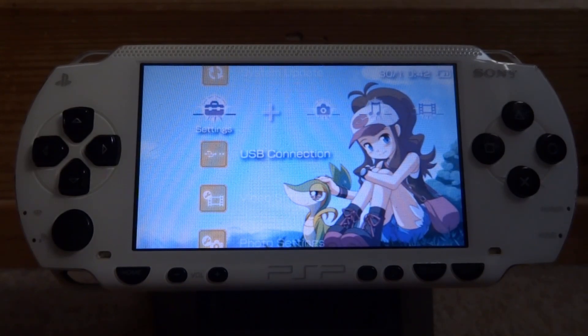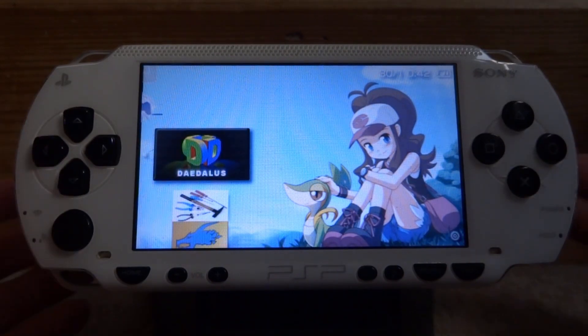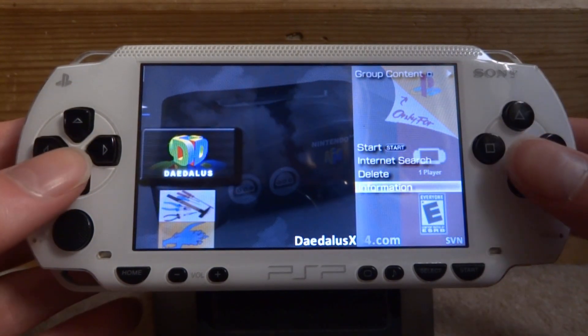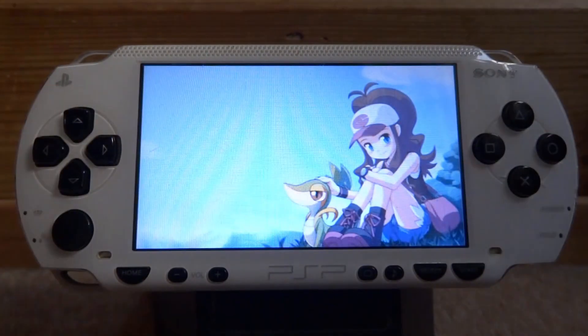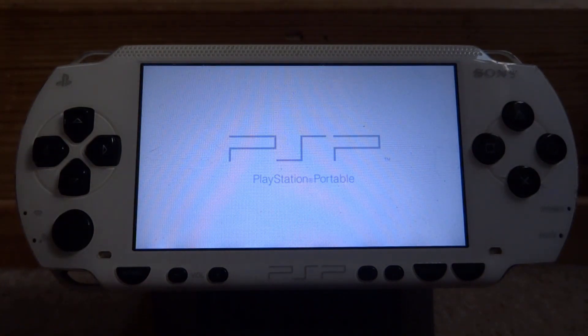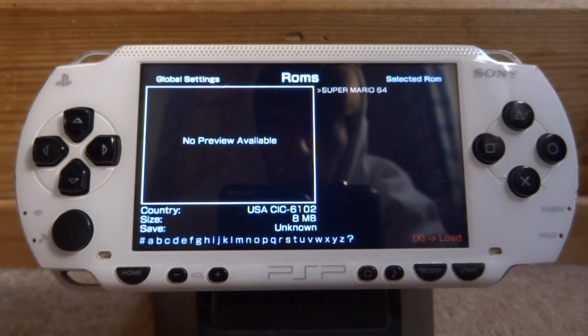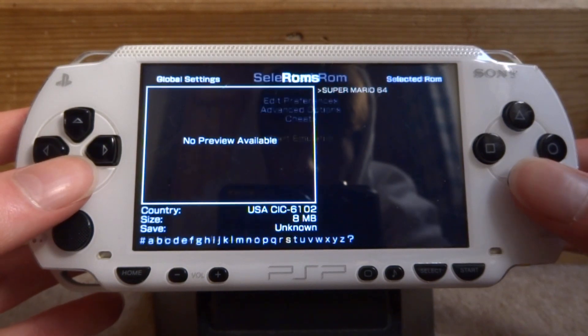Alright guys, so once you're back on your PSP, scroll over to the game section. From here you can find the Nintendo 64 emulator. Keep in mind you will need custom firmware to run this. If you press triangle on it and go to the information, you can see the name, and there it is — Z2442 update. Press X to launch into the emulator. It says no preview available, but your ROMs will display at the side. To launch them, simply press X.